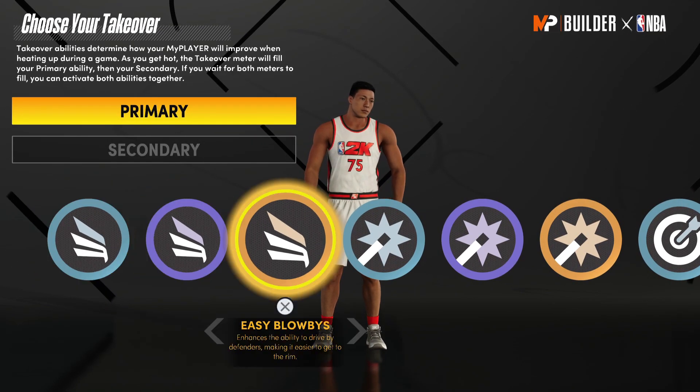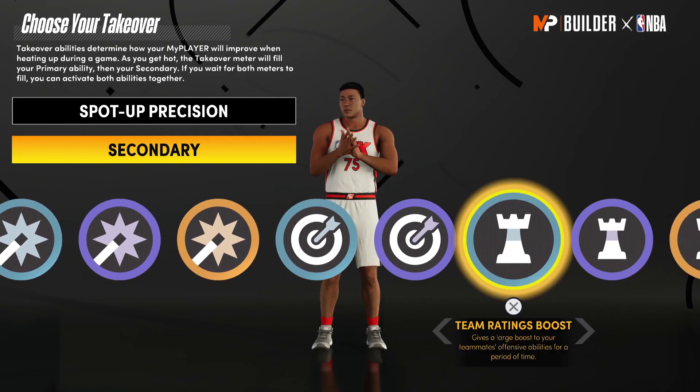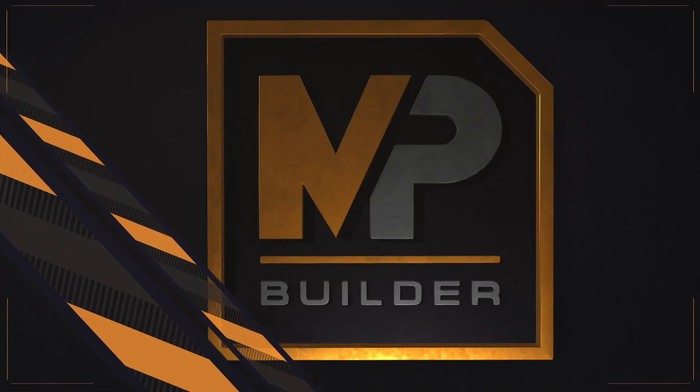Moving on to takeovers, I'm going to go with double sharp takeover since I believe you can take over way faster with that on your point guard. As you can see, we've built a scoring machine.